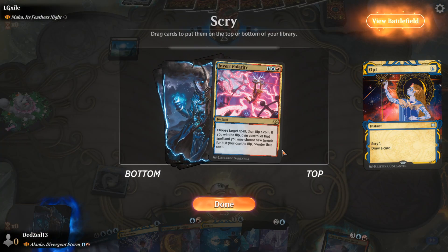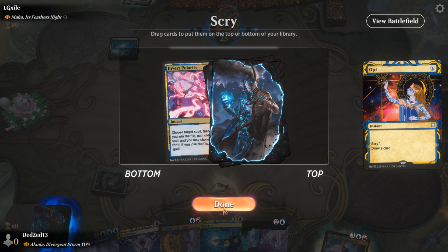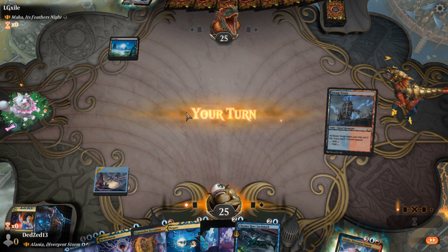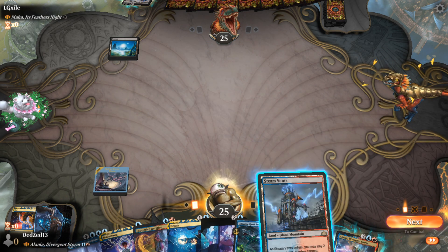We do not get Inquisitioned, in which case we're going to opt for red mana. I really want that but we can't keep it. We are not going to find a land drop — okay we did — fantastic, we're going to shock it in.